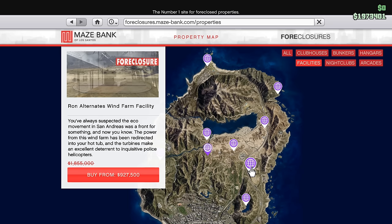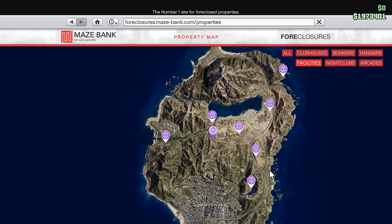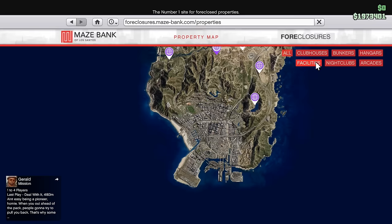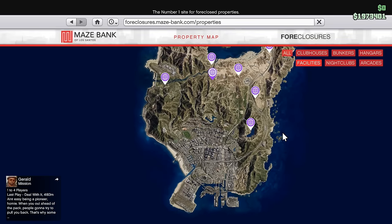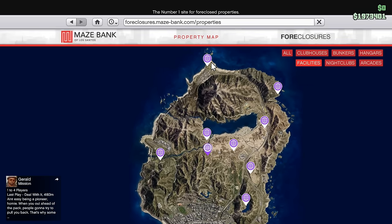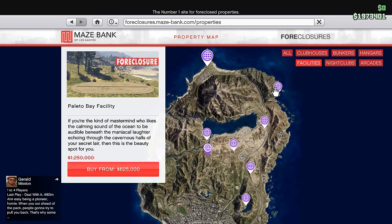That means you shouldn't really be buying a facility at the top of the map. Now, before people rush to the comments — I do know there is a certain glitch with the facilities, and if you're doing that glitch it's better to buy one at the top of the map. But we don't do glitching on this channel, so if you're going to comment that, probably don't even bother.